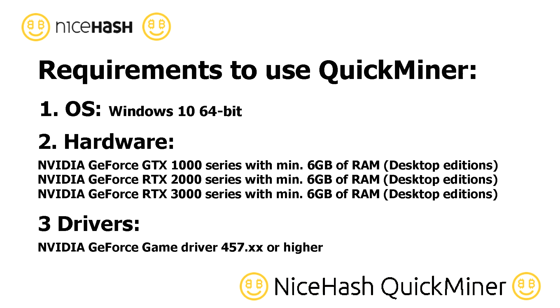The basic requirements to use QuickMiner are as follows. You need Windows 10 64-bit operating system. The supported hardware video cards are listed on the screen. You need at least 6GB of random access memory. For drivers, you need NVIDIA GeForce Game Driver 457 or higher.